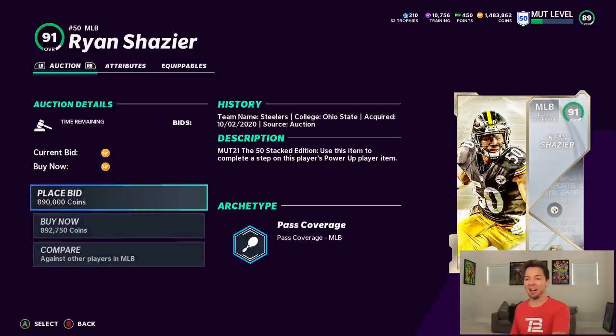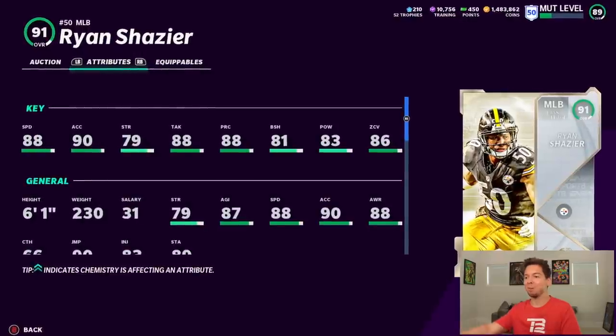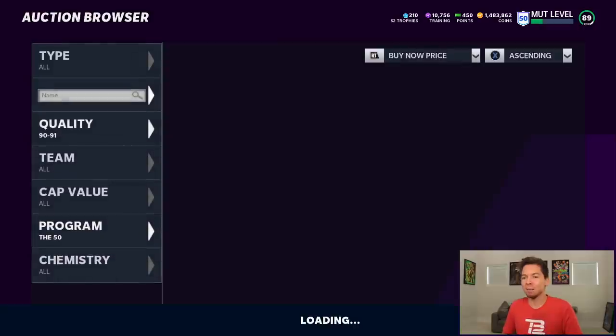Speaking of linebackers, we have Ryan Shazier — 88 speed, 90 acceleration, 81 block shed, 83 hit power, 86 zone coverage. You guys have seen me do an entire series around Ryan Shazier cards, so you guys know how good he can be.